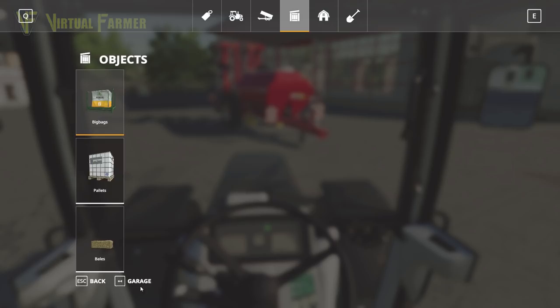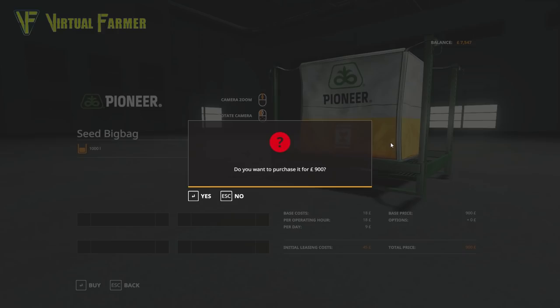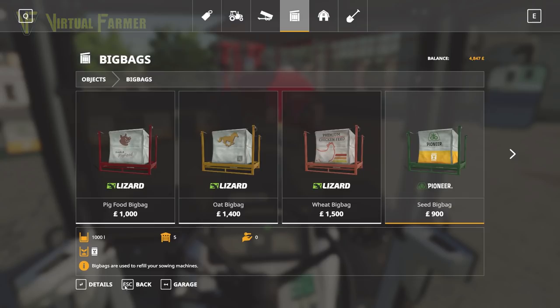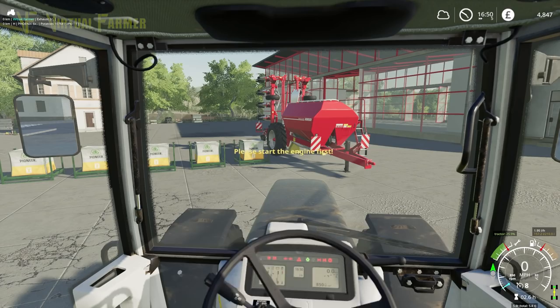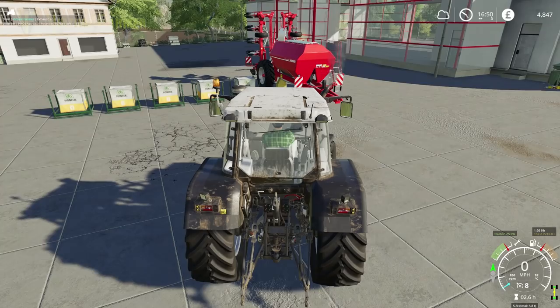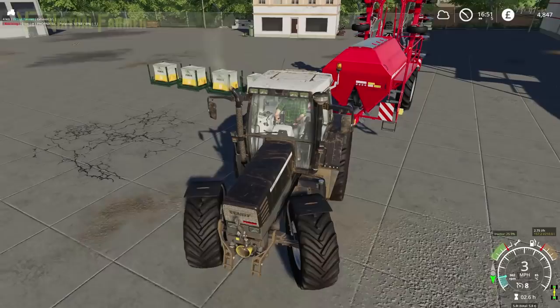We're going to get five bags — one, two, three, four, five. Let's go fill this up. I'll turn the tractor back on. The Fendt will easily pull this thankfully, then we'll get these refilled and head off up to the field.